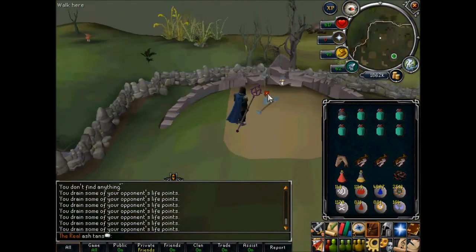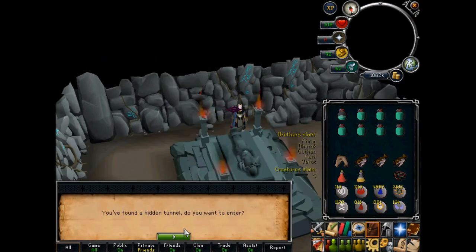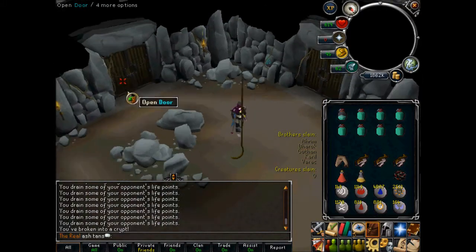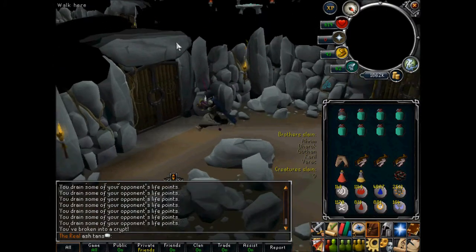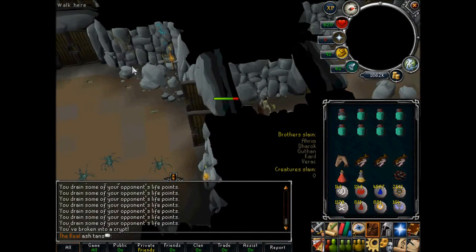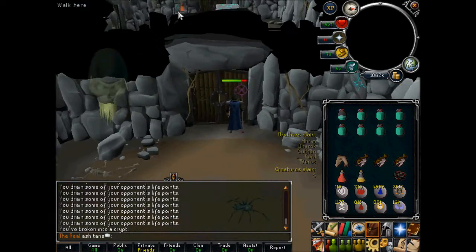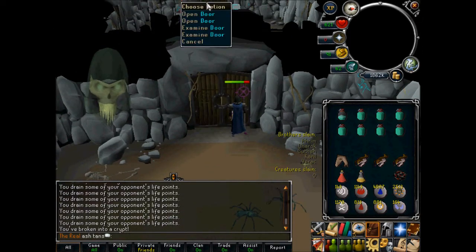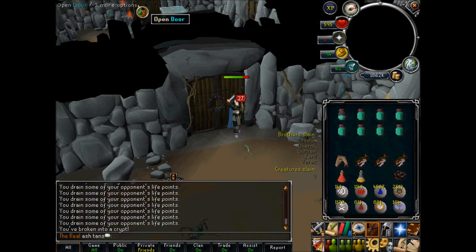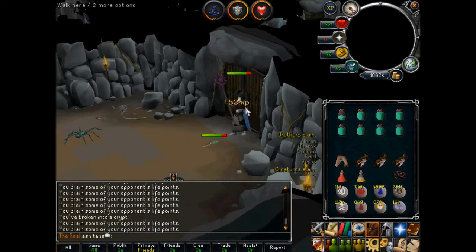I'm going to show you how to do the tunnels as well now. What you do is find the nearest door to the centre which says examine. Then click around them until you find the one that doesn't say examine — it says open. That one, for me, is on the opposite side, so I know that's where I have to go.